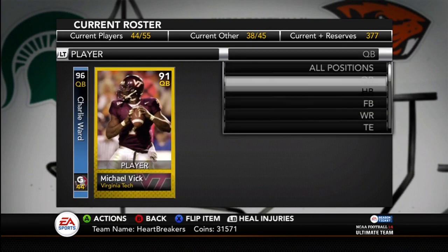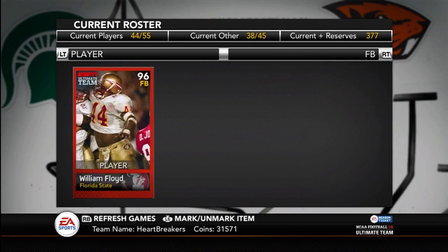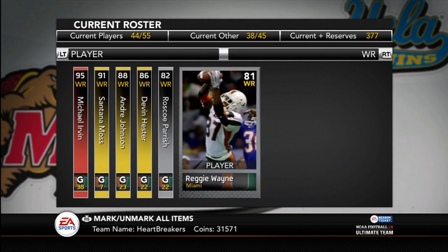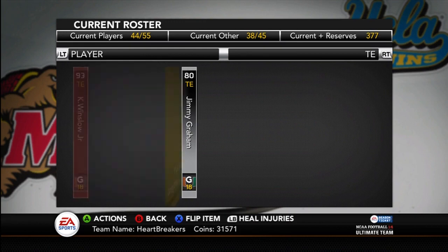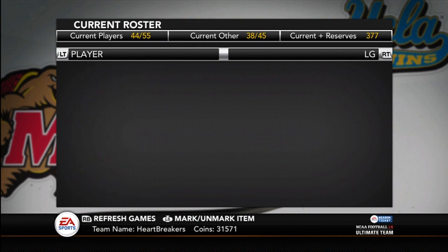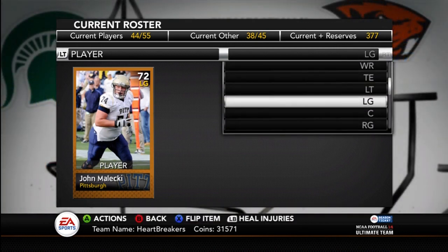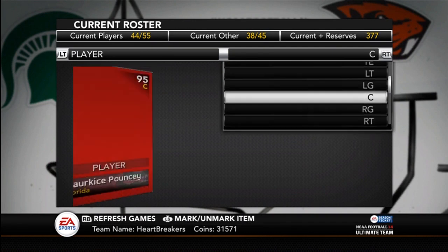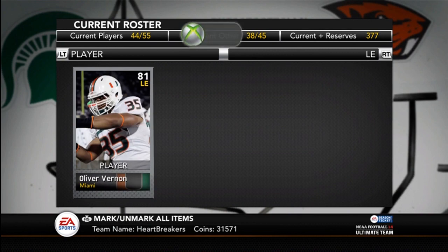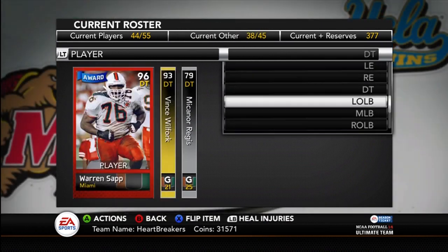My full roster: quarterbacks are Charlie Ward and Michael Vick. Halfbacks are Edgerrin James, Willis McGahee, Frank Gore, and Michael James. Fullback is William Floyd. Wide receivers are Michael Irvin, Santana Moss, Andre Johnson, Devin Hester, Roscoe Parrish, and Reggie Wayne. Tight ends are Kellen Winslow Sr., Greg Olsen, and Jimmy Graham. Left tackle Jason Fox, left guard John Malecki from Pittsburgh — there was no Florida school left guard on the auction at all. Center is Pouncey. Right tackle is Winston and Orlando Franklin. Defensive ends are Oliver Vernon and Allen Bailey, D-tackles Michael Regis and Vincent Warren.